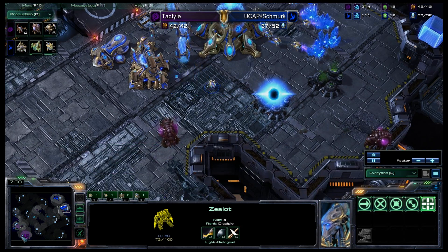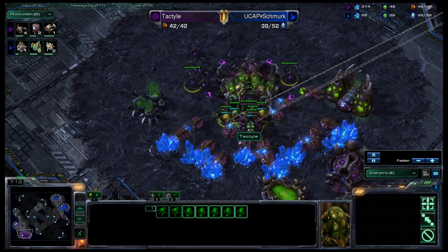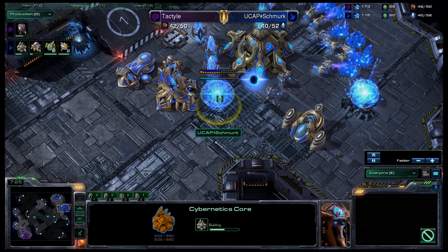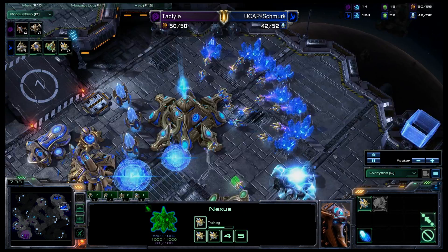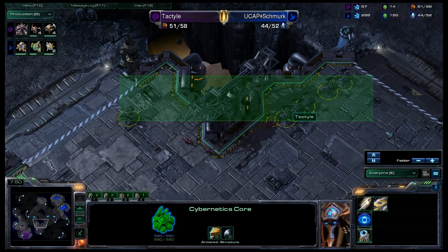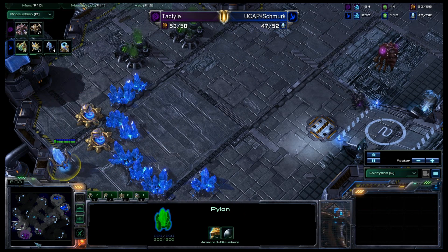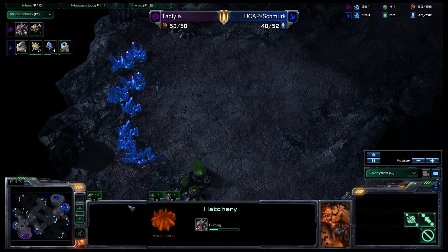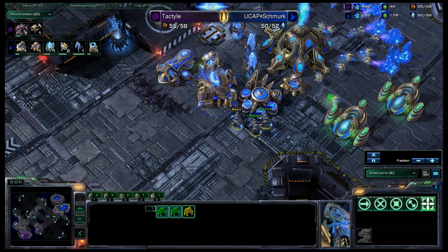Tactile is in a very bad situation — running off one base Zerg. He does have a Roach Warren, but what can you really do off one base against a Protoss already sitting on two bases? Schmerk doesn't have a Cyber Core yet and obviously doesn't have Warp Gate, but he is running off three gas, soon to be four. Double bases, a good probe count, and nice Cannons for defense. Schmerk is looking in very good position, and this attack by Tactile might be his last real chance to get back in this game. He's grabbed an expansion farther away, and the Cannons are pretty much holding off the attack for now.